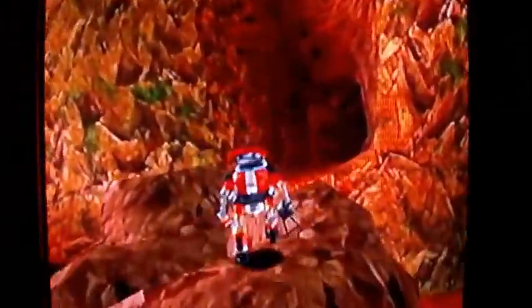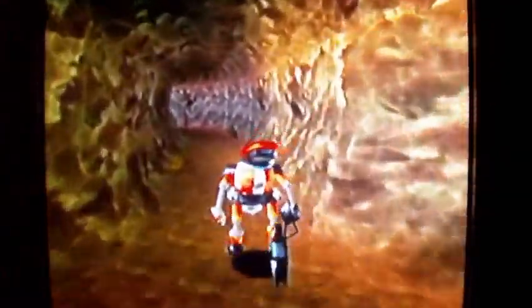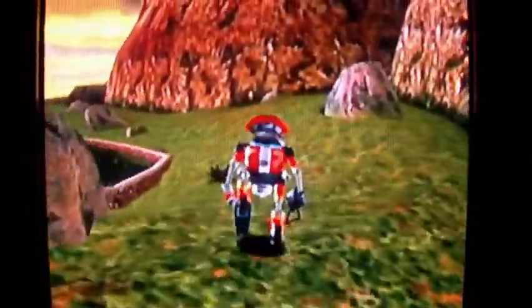That was the waterfall area, by the way. Now we're going up these rocks, if we can — because as I said before, these rocks are kind of glitchy sometimes. And it worked out, that's okay. We're going up here. Now I forgot where we're supposed to go next. Is it Red Mountain? I'm pretty sure it's Red Mountain, so let's just go over there and see what's up. I know I'm supposed to go to Red Mountain with Gamma eventually. Mode change please — there we go. Lock onto the monkey, blow him up, and you can go into Red Mountain.